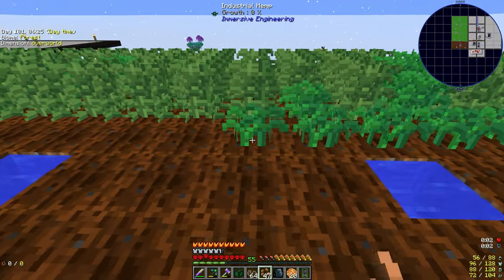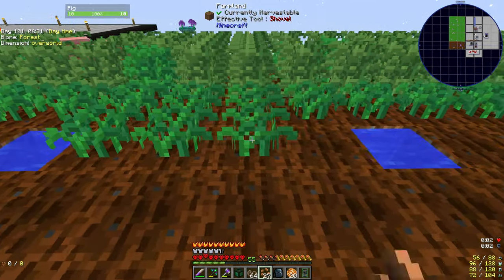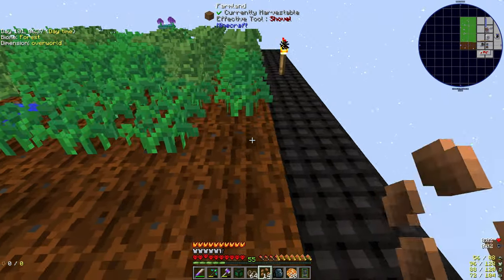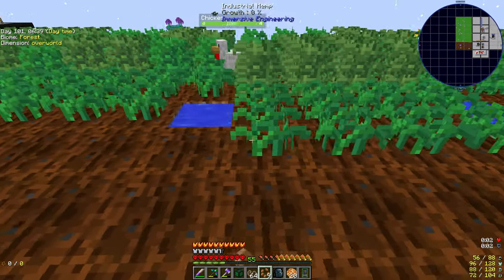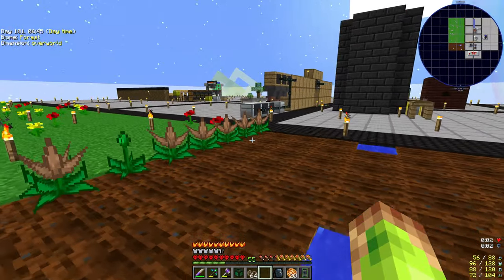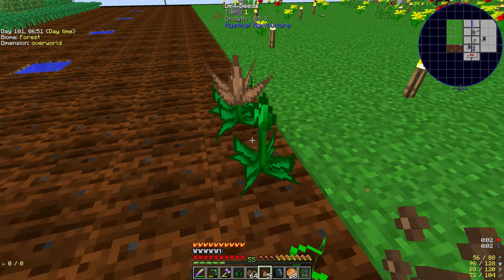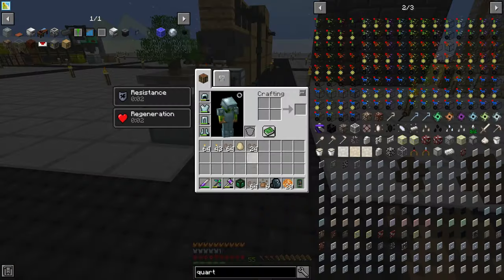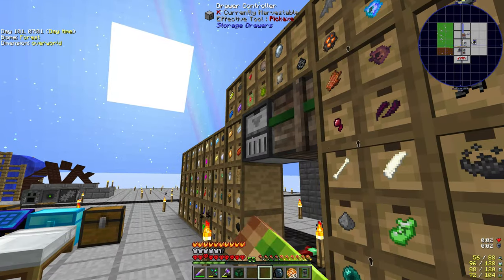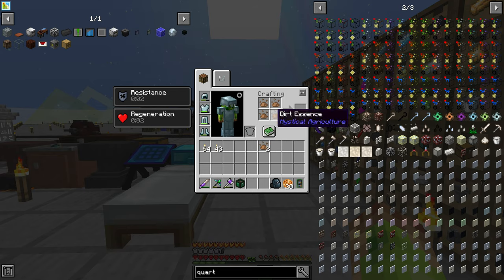I just want to get an absolute crap ton of this stuff, because we're going to need many, many sails. I'm going to go for at least four or five windmills to start with and see how we go from there, then look at solar panels after. There is the opportunity to go Immersive Engineering and use the diesel generator, but to actually make the diesel it is a pain, so I'm probably not going to do that. The water wheels are keeping us going, but we need to take the next step to windmills ASAP.